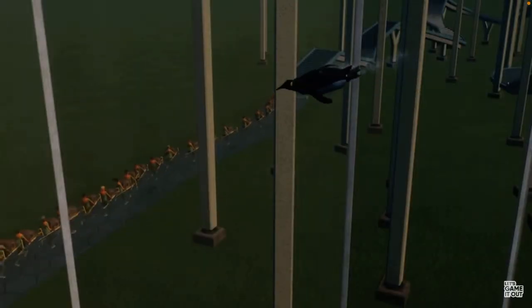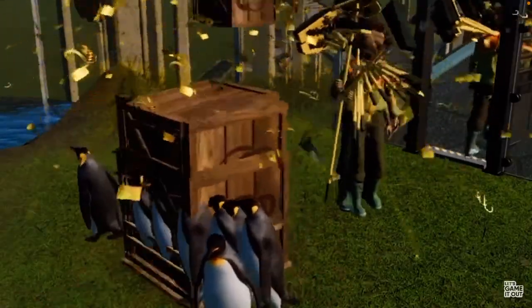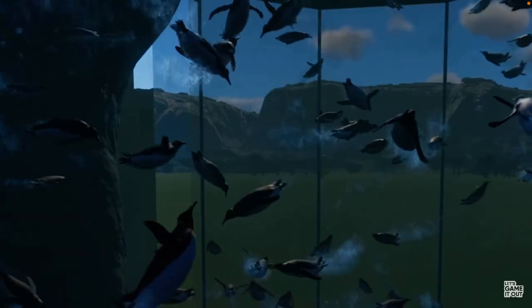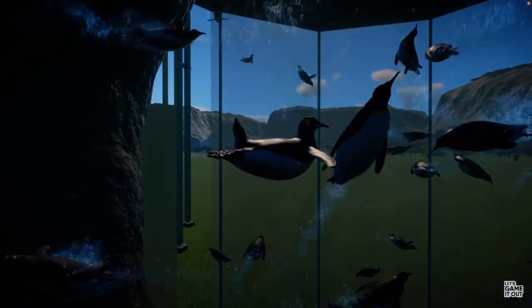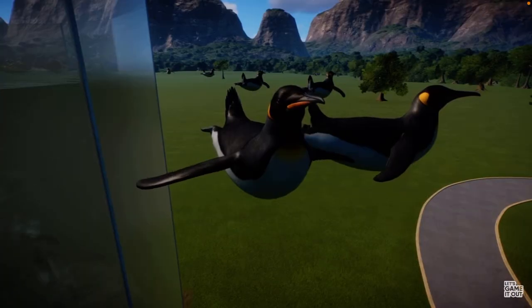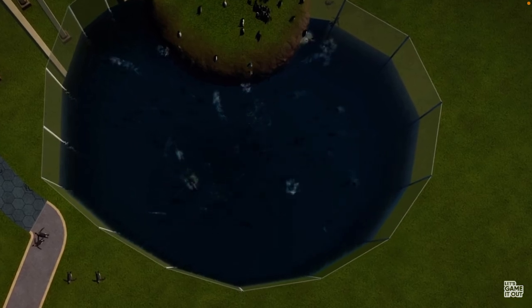The lone penguin swims endlessly and won't stop. Too spacious, clearly — time to add company. More penguins get delivered via the chaotic staircase, with a 'people hydra' forming on the stairs during drop-off. Penguins march in, but something strange starts happening: some penguins start hanging out outside the tank entirely. Apparently overflowing the tank causes penguins to become airborne, floating outside the enclosure. This discovery is made with mild bewilderment.